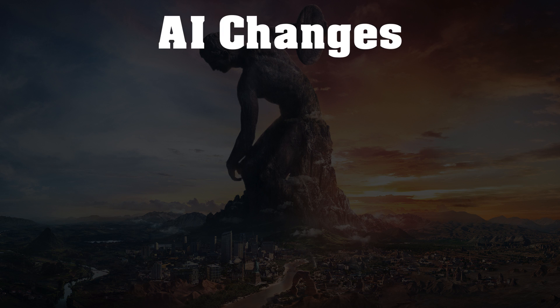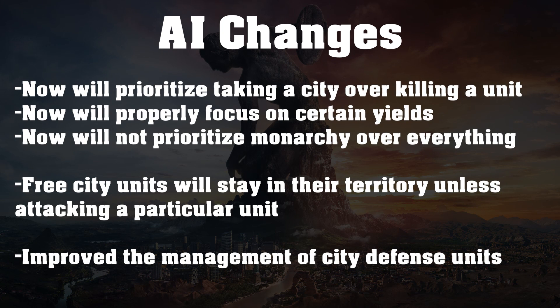Let's move on and talk about some AI changes. The big one: the AI will now prioritize taking a city over killing a unit. As sad as this makes me because it was so easy to cheese the AI, this is definitely a very good change. Before, if your city was one hit away from being taken, you could move a scout onto a tile and the AI would immediately start attacking the scout instead of taking the city. So it was super easy to just keep moving one unit out and back in, and the AI would keep attacking the unit instead of just taking the city with a single attack. Now they will definitely prioritize taking the city.